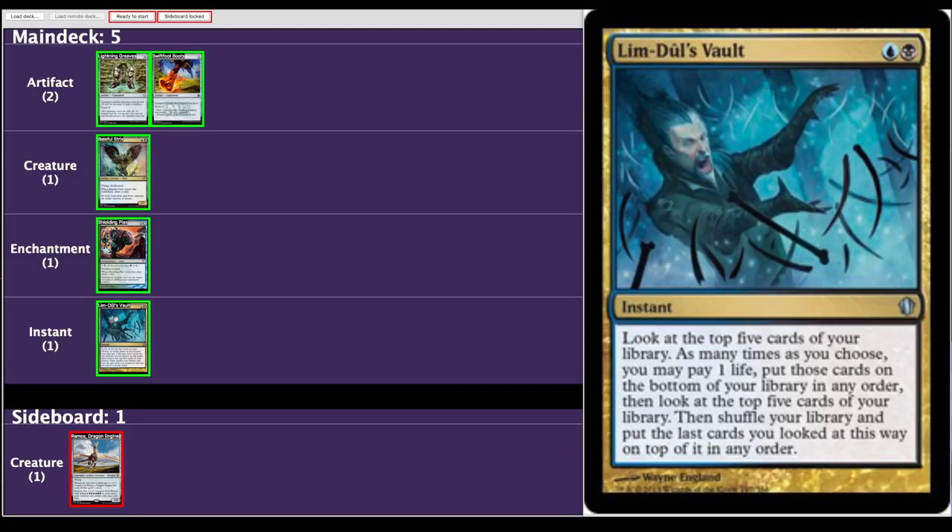Lim-Dul's Vault is a weird card — you might want to pause and read it. It's a pseudo-tutor: if you're willing to spend five, six, seven life, it's basically a Vampiric Tutor that also lets you rearrange the top five of your library. It's just good, and the fact that Ramos likes multicolored spells puts it over the edge.